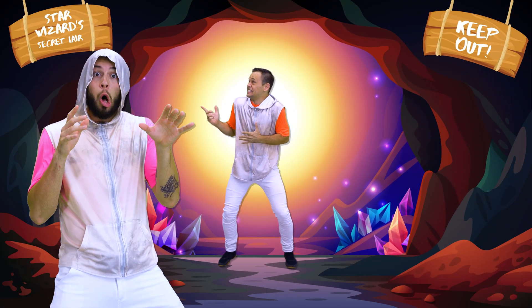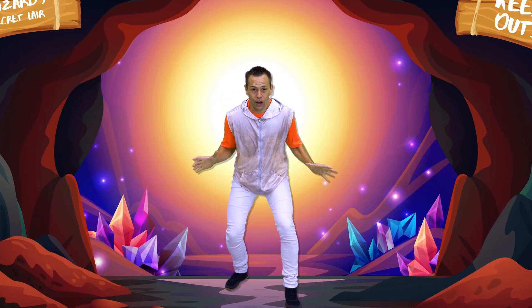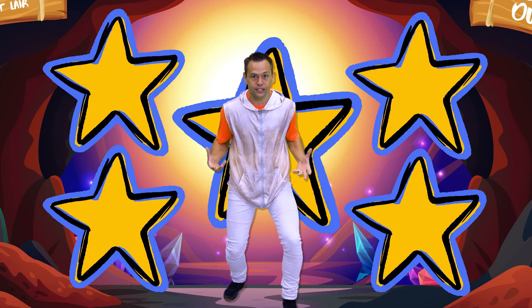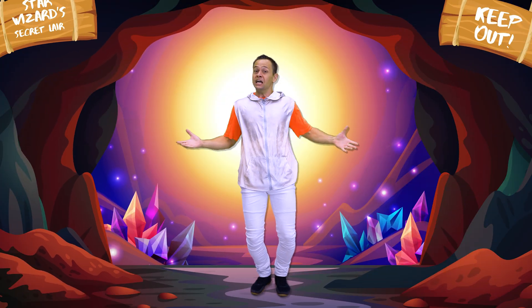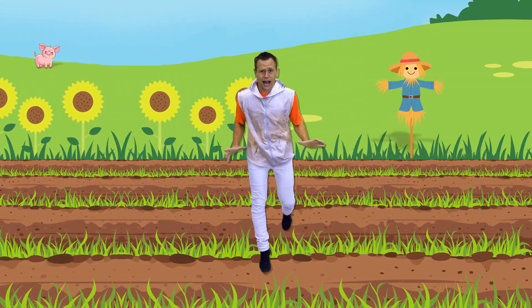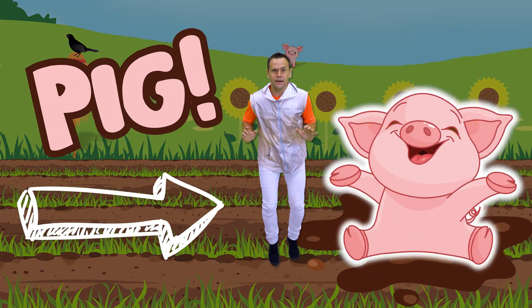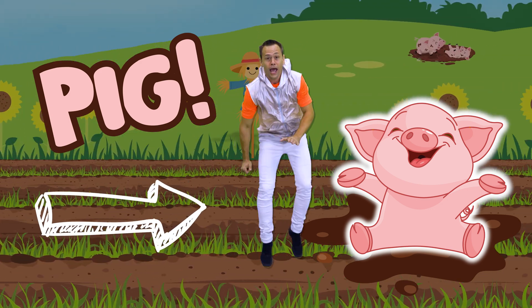We gotta beat the star wizard, and the way we do that is by beating each one of his challenges and collecting all five stars. I need your help — are you ready? Let's go! We have to find that first star. It's somewhere in this field, so if you see some pigs, I need you to jump.